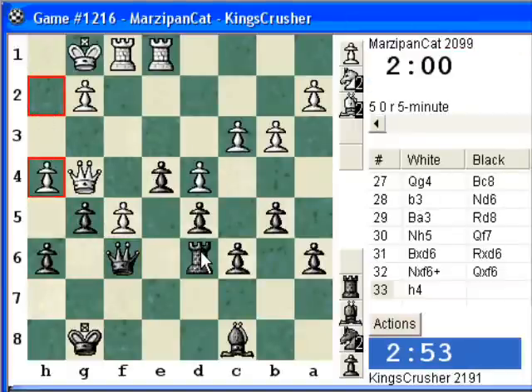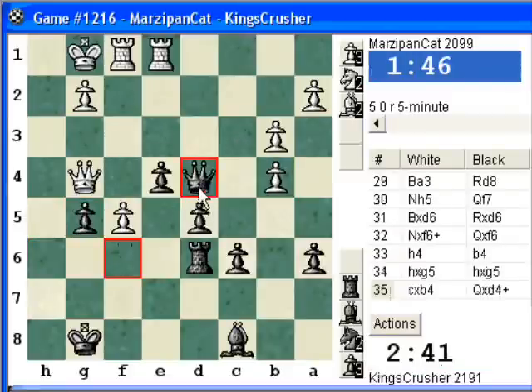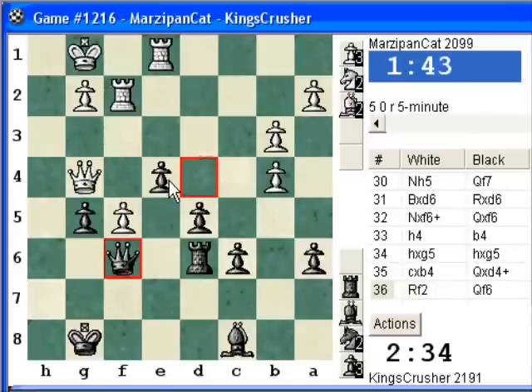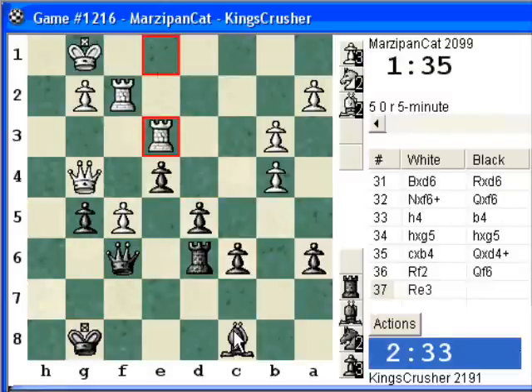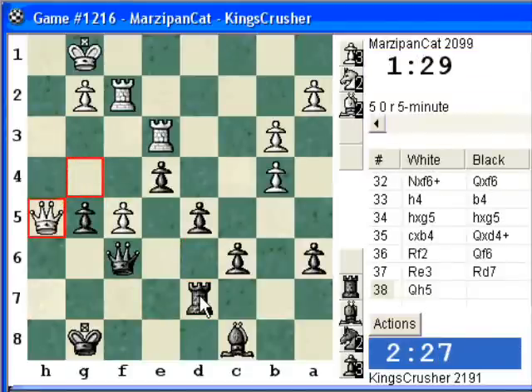Try undermining d4 with b4. So I can nab the d4 pawn before returning to f6 — that will be good. In fact it was almost dangerous for White here. Okay, Qf6 — I've got these potential passed pawns now, so it's even more promising. Maybe the rook needs to be over here to defend g5, or the h file. I play Rh7, Qe8, Qf8.